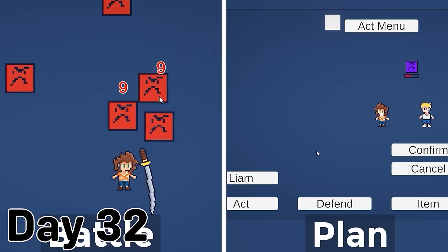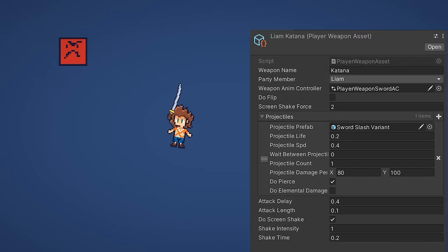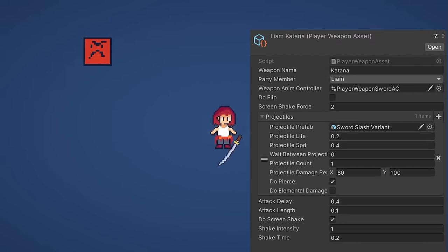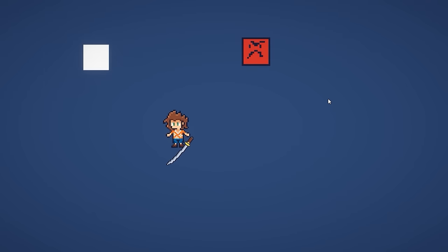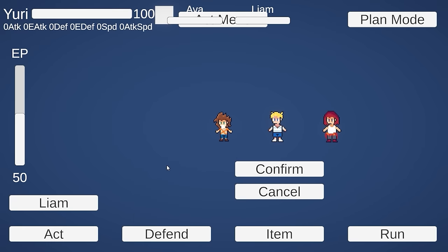Then I made the base for the planned state, where you can use acts on party members and on enemies. I also made a lot of scriptable objects, which are basically the data containers Unity uses to store data. I made objects for the weapons that the party members use, actions that you can take in the planned state, and also made them for the bullet patterns that enemies use.